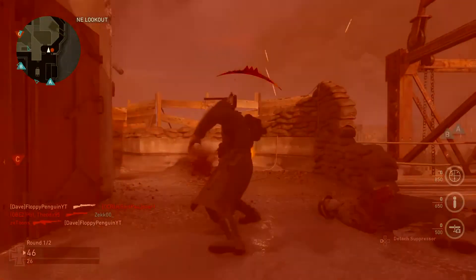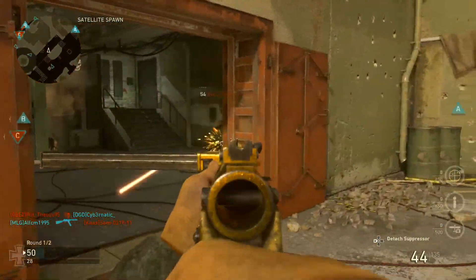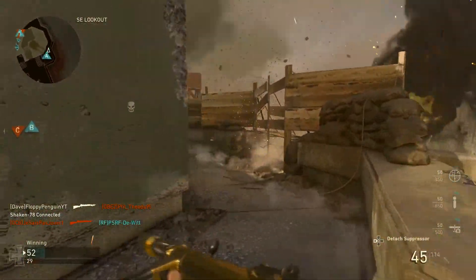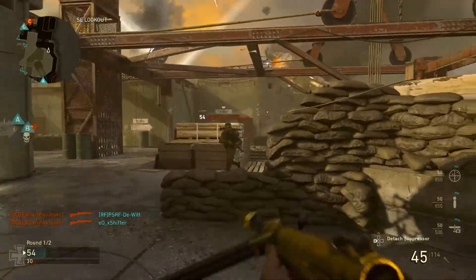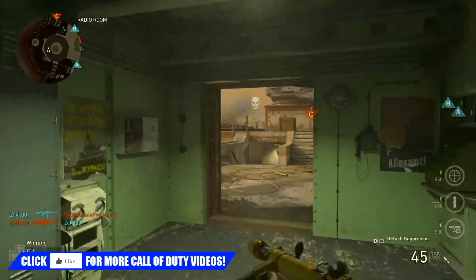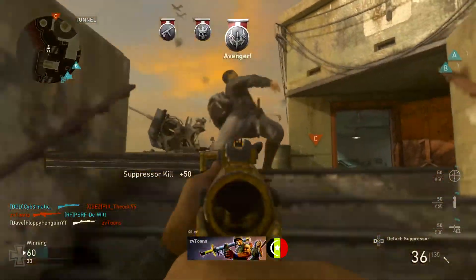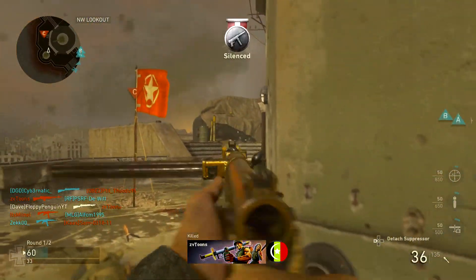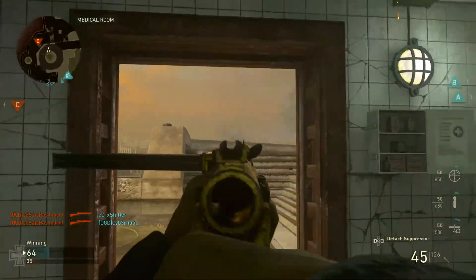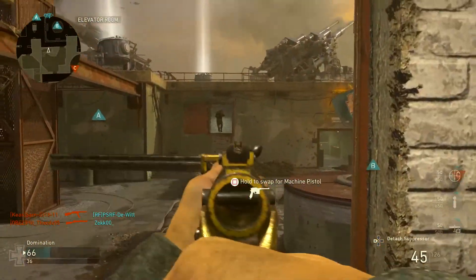Looking at the actual weapon attachments, we're going to be using Quick Draw first of all. I've been in two minds — even up to now I'm still in two minds — I have to have Quick Draw or Foregrip, and I've used it regularly with both. I slightly prefer Quick Draw. The reason I use Quick Draw is I like to get my sights up really quickly — there's a big advantage when strafing around corners because there's guaranteed to be someone there, so you need to get your sights up and get your first bullets down fast. If you use Foregrip, there's literally no recoil at all. Foregrip really helps for longer gunfights, Quick Draw really helps with shorter gunfights — it depends on what type of player you are.